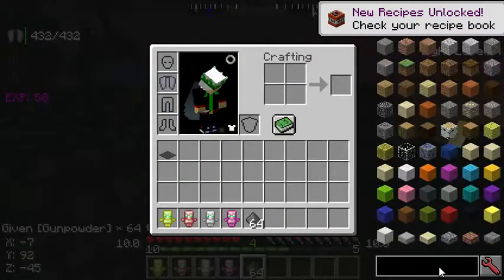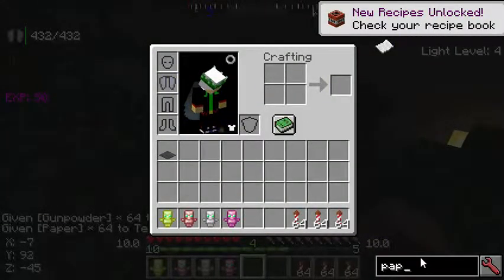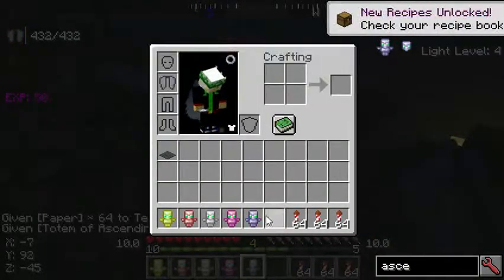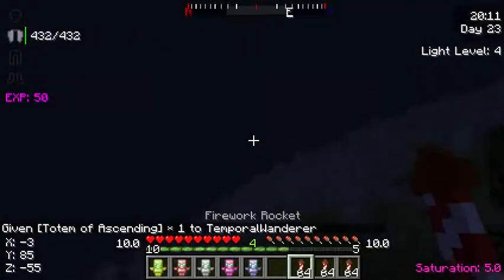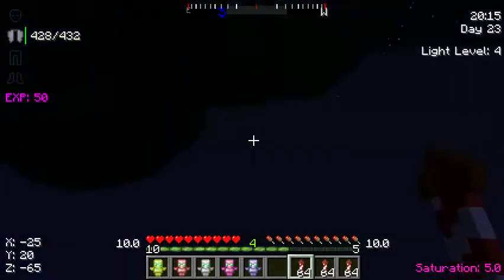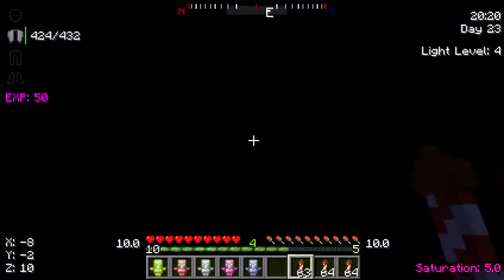I'm gonna get some gunpowder, I'm gonna get some paper, and get a more realistic scenario. Let's say I have a metric ton of fireworks and an ascending totem — I'm gonna make one. To make the ascending totem you're gonna need to make the base using clay. Let's say I'm falling into the void like I am right now. I can't use my fireworks — I used my fireworks wrong. I go into the void, I'm about to die.